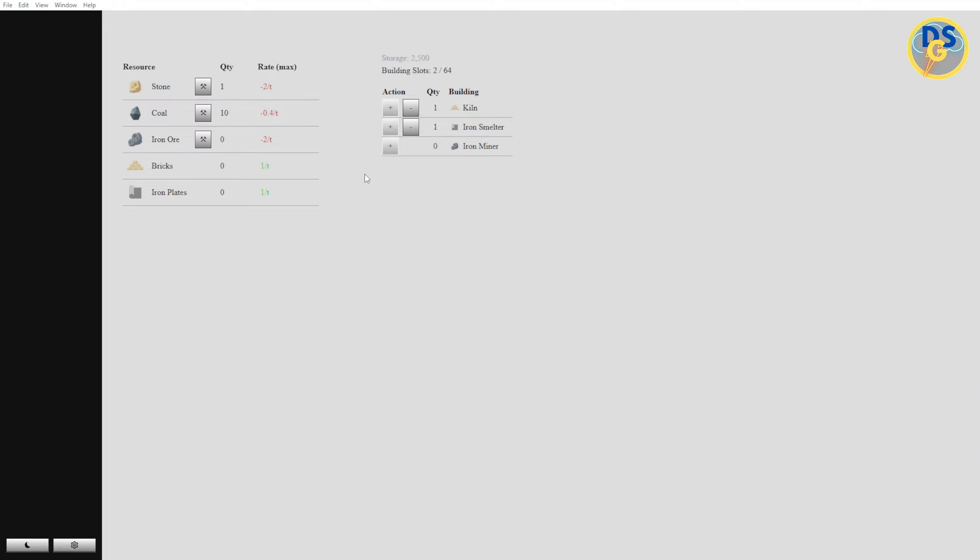That just opened up a whole bunch of stuff — all kinds of good stuff. So what we're going to do next: on the iron smelter, you can see under cost it says we need to get 10 iron plates and we need 10 bricks. We just make sure we have plenty of coal so we don't run out. Every two iron is going to make one iron plate, same with the bricks — two stone makes one brick. So we just keep doing that.